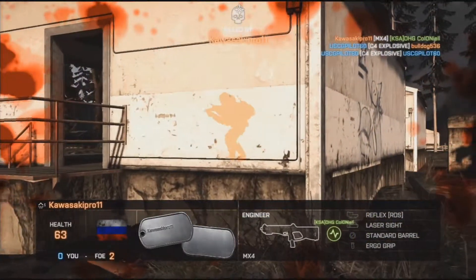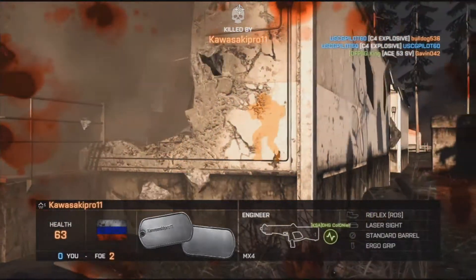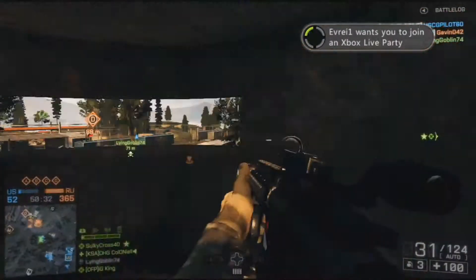The first-shot vertical recoil is 2.2, which is a lot to control. If you're trying to burst-fire, you need to time your shots carefully, otherwise your third or fourth bullet won't be hitting the target.